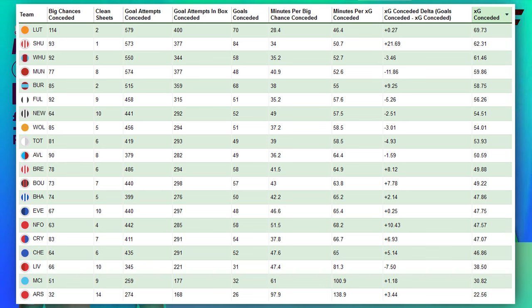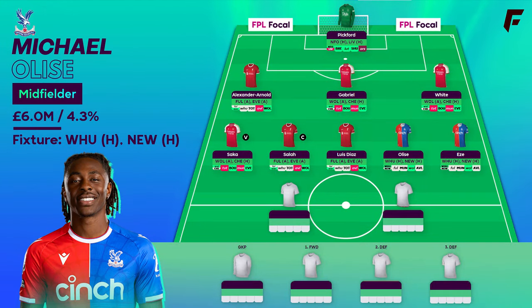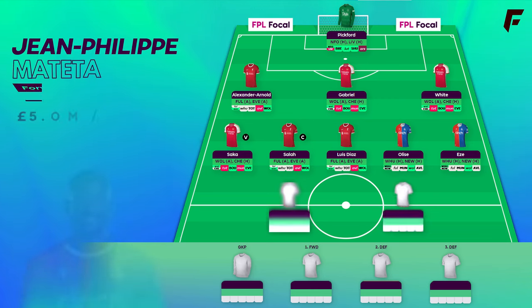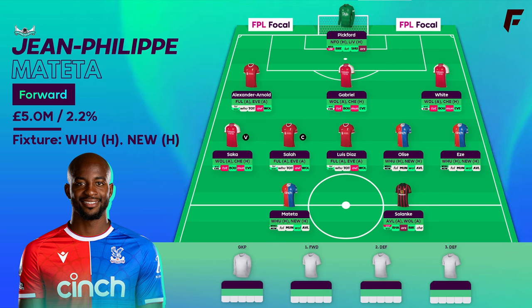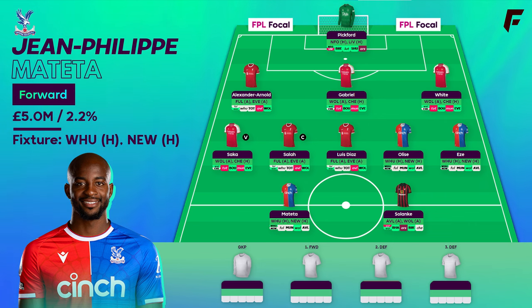Newcastle's 54.51 xGC is 14th. I was as surprised as anyone to see a back line of Burns, Cher, Kraft and Murphy keep a clean sheet at home to Spurs, but I don't see that being a recurring theme. Up front it's a front 2 of Solanke and Mateta. 7 goals and 5 assists from Mateta this season and he's hit some form recently. There is the element of risk going triple Palace in attack — if they were to be 2 low scoring games that's 3 players with a low ceiling, hence Cunha is a very good option instead of Mateta.